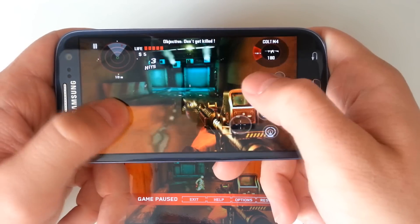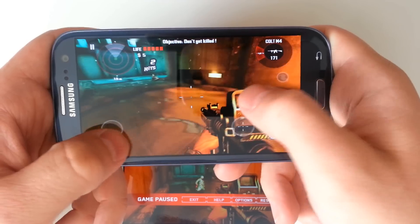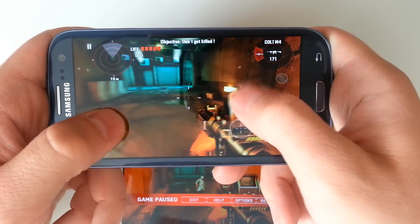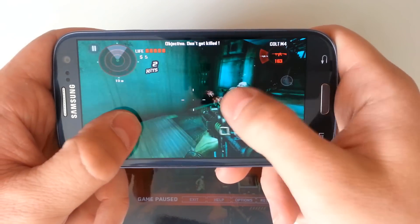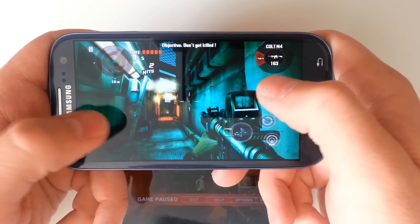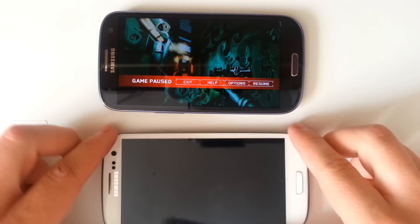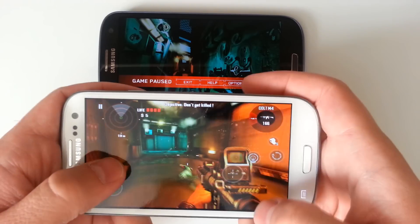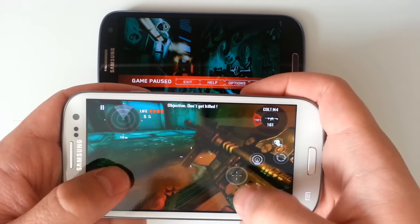There's a slight bit of lag right there, but our 2GB of RAM does well, especially when multitasking. Mind you, I didn't have any apps open before I opened the Dead Trigger application. We'll walk under the water that drips here — you can see our water dripping animation. And we'll do the same on the quad-core version of the Galaxy S3.